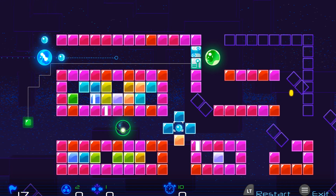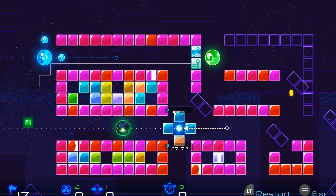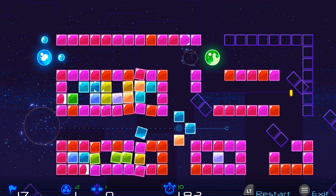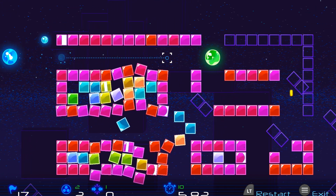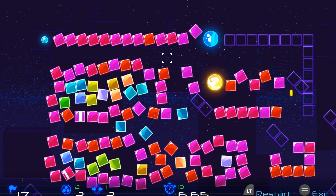For the next level here, you want to grab the ball in the middle and drag it over to the right slightly, and then shoot it off to the left. And then we can grab the ball up here and shoot that off to the left as well, and that'll finish the level. Super easy.